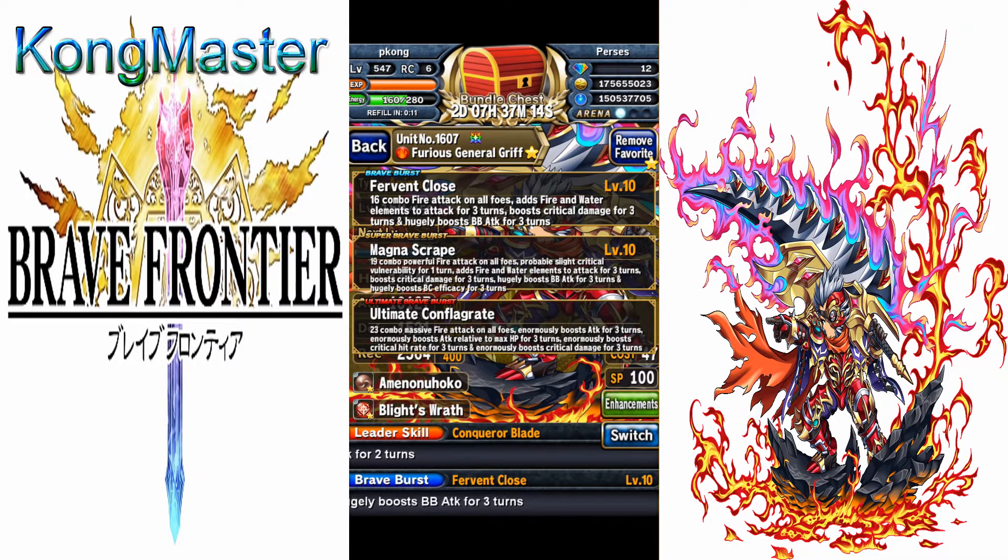His SBB procs crit vulnerability for one turn — that's a 50% chance for 15% vulnerability — adds fire and water element to attacks for three turns, boosts crit damage for three turns by 50%, boosts BB attack for three turns by 300%, and boosts BC effectiveness for three turns by 50%.